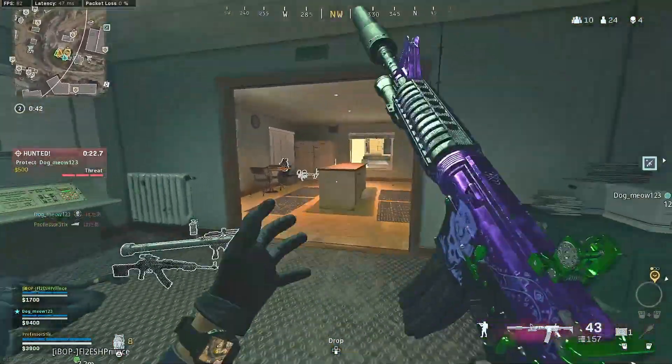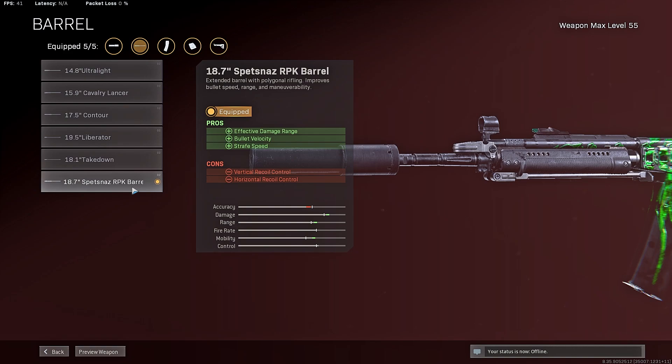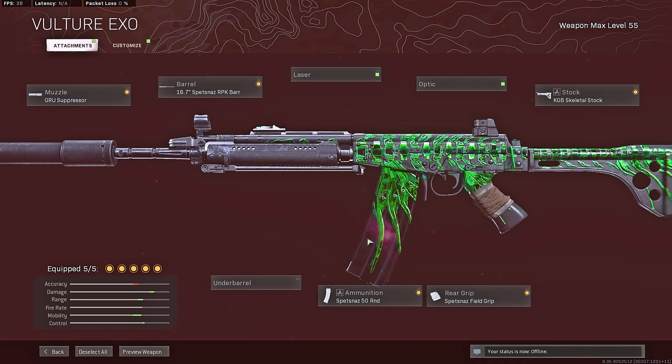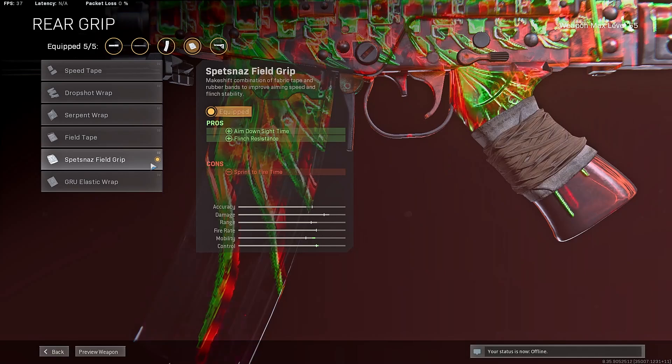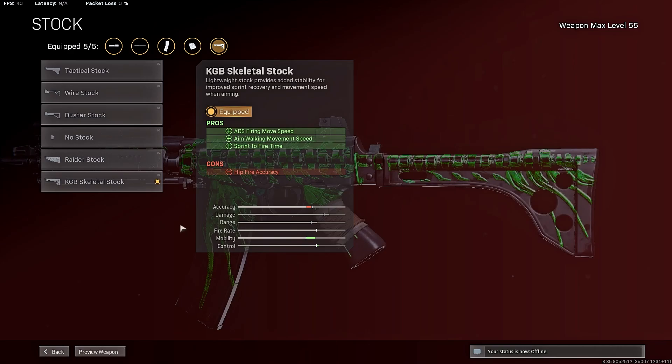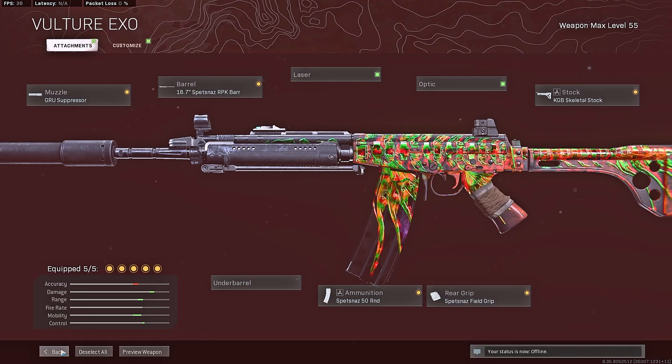Let's take a look at the best attachments. For the Pharah, you're going to want to go with the GRU suppressor and the 18.7-inch Spetsnaz RPK barrel — this is equivalent to the task force barrel — which gives you that strafe speed, bullet velocity, and effective damage range. Don't worry about the cons on the vertical and horizontal recoil; the recoil is easy to control and you're using this for close range. You're going to want to go with the 50-round magazine, the Spetsnaz field grip for ADS speed — it will hurt your sprint to fire, but you'll get that back when you use the KGB skeletal stock. That's the build for the Pharah.